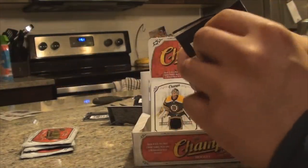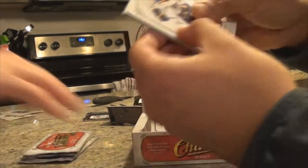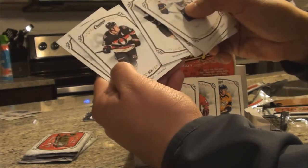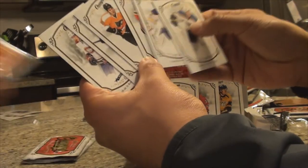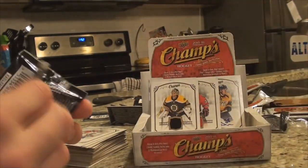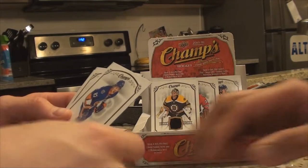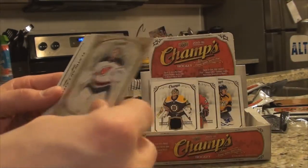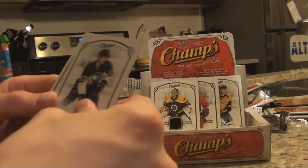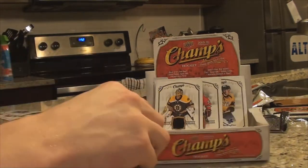I feel an auto — at least a rookie. Jaden Schwartz, Chad Johnson, Udler, Braden Shen, Neil, Jacob Delarose rookie. One rookie better than no rookie. Next pack: Anders Lee, Palat, Schneider, and a rookie — Andrews. Down to six packs left, folks.